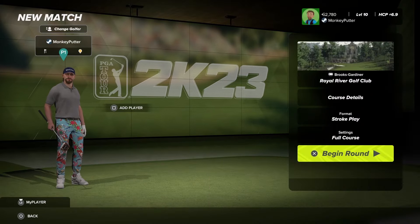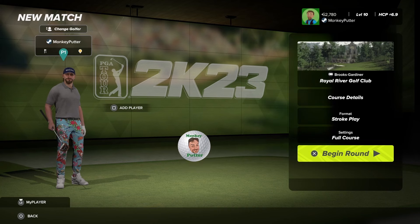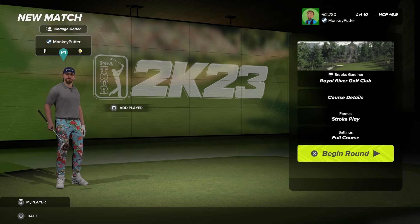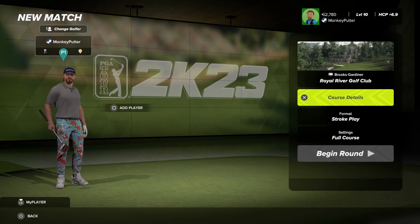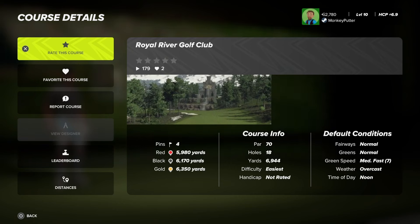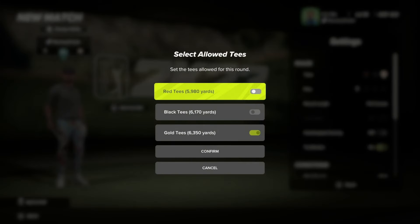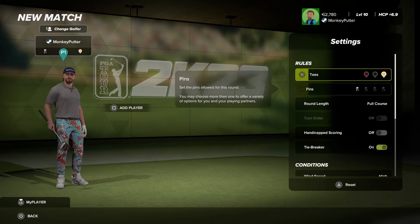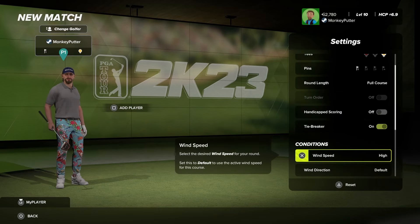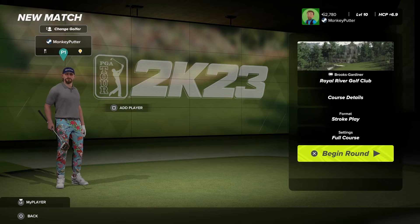Hi guys, welcome back to my YouTube channel. This is Monkey Putter with another course review from PGA Tour 2K23. The course I'm playing today is called Royal River Golf Club, designed by Brooks Gardiner. We've got normal fairways, normal greens, medium fast green speed, overcast weather, noon tee time. I'll be playing the gold tees at 6,350 yards — quite a short course — with pin position one and high wind speed. Without further ado, let's head to the first tee.